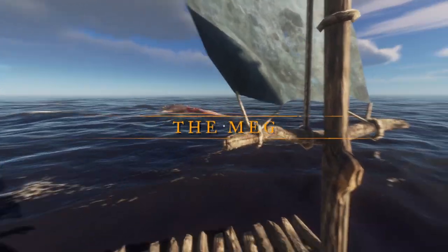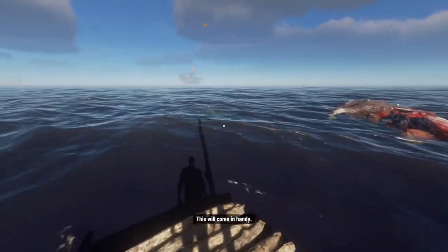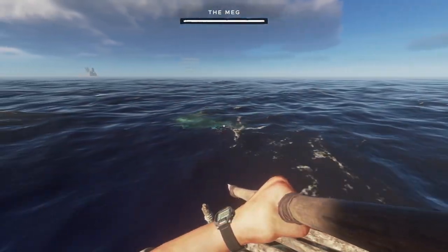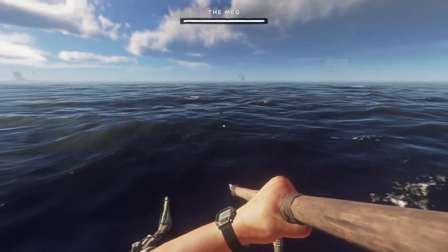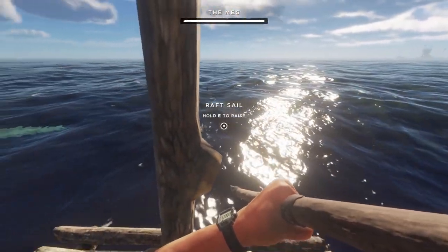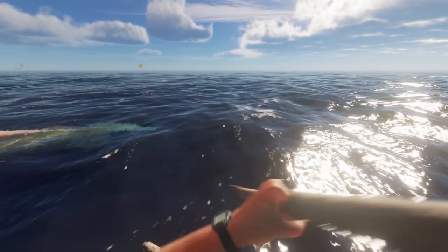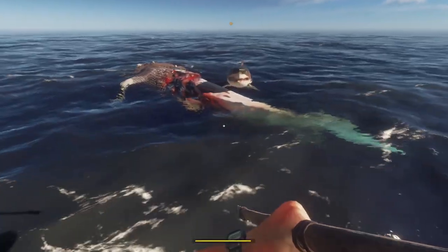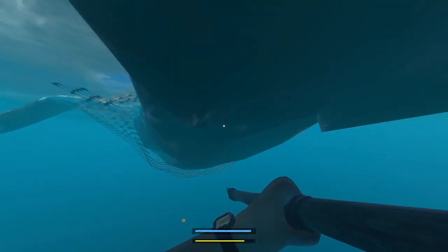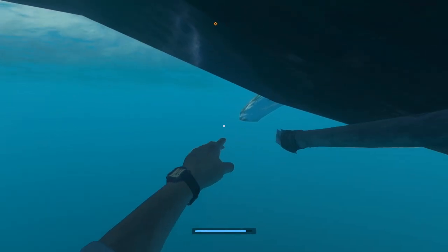Here we are — here's the Meg. We're going to stop just before him. We'll drink the breath boost. There he is. Now, you can stand on your boat and he typically won't jump out at you, though every now and then he will. I took the breath boost, I have my air tank, I've got my refined spear. I'm going to jump in and get under the whale's flipper, and when he comes at you, light him up.